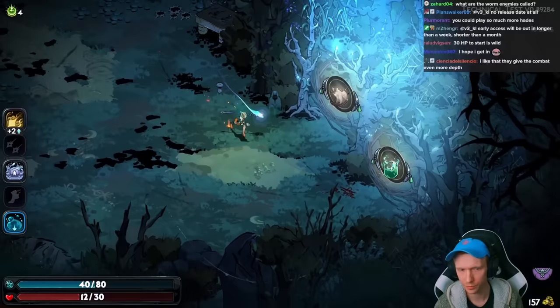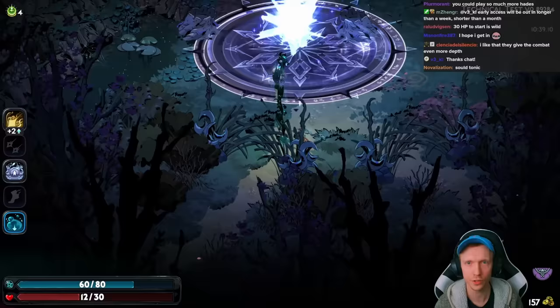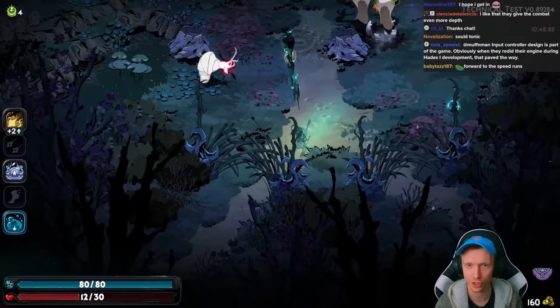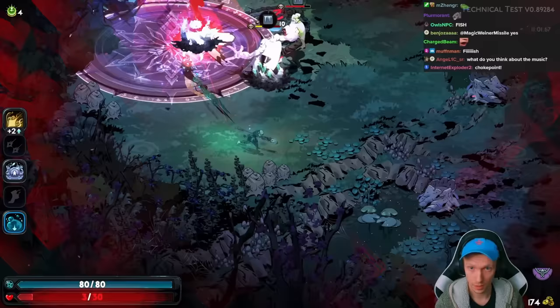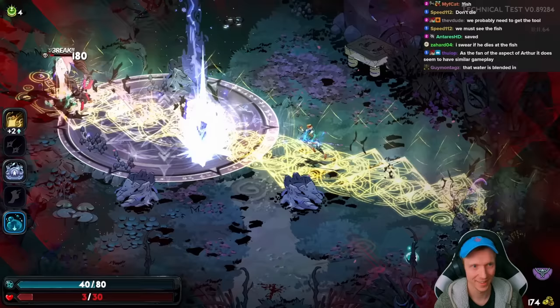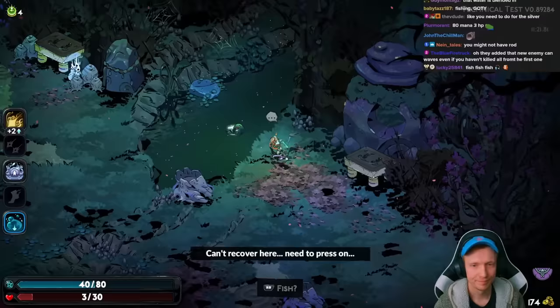Max mana went up, we have $157, just going to take more ash for now. It feels like exactly how you'd hope in terms of gameplay feel. There's a fish over there by the wall — can we go fishing? It made a face at me! Can't recover here, need to press on.